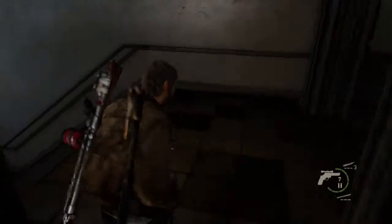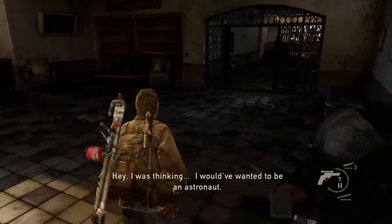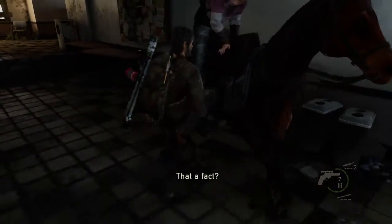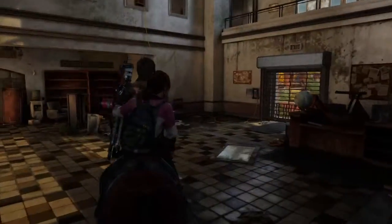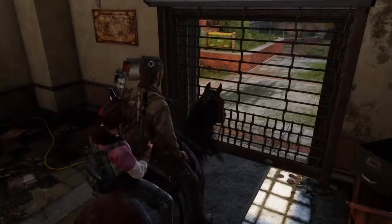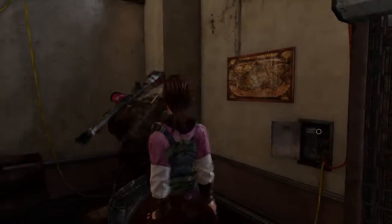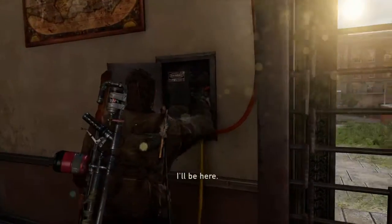Now that we've got the generator going we're gonna go back down here and open this gate. I could have just walked to the other side of the gate, but two seconds on a horse sounds a lot better. I'll be right back — just flip the switch here.